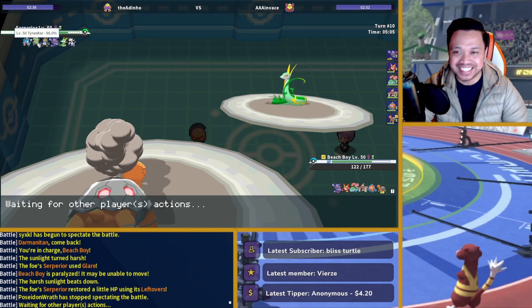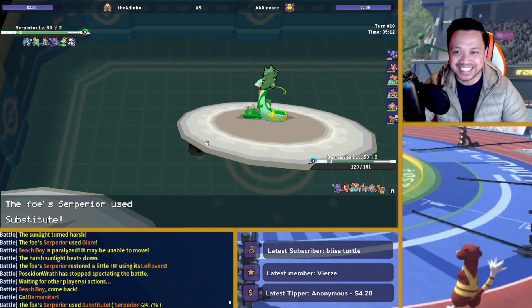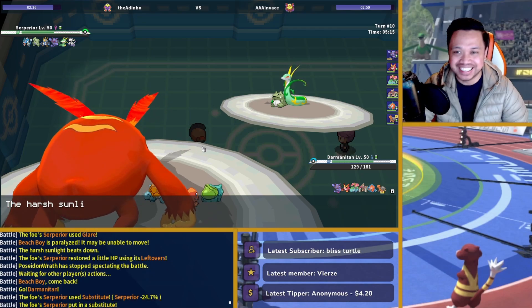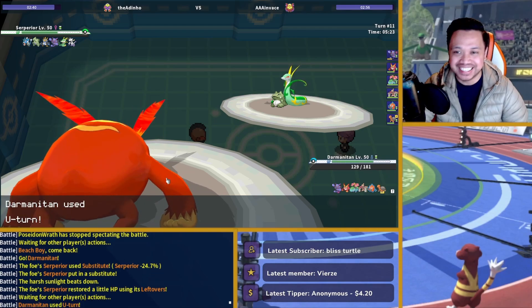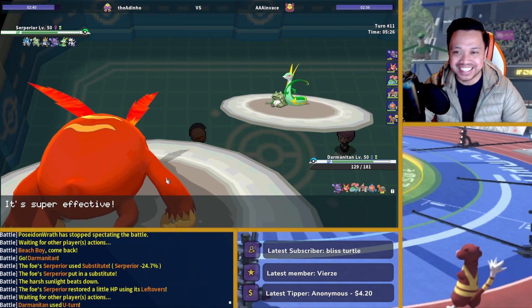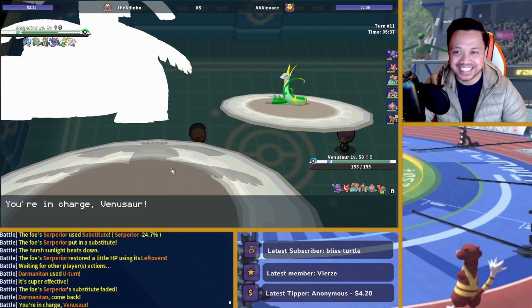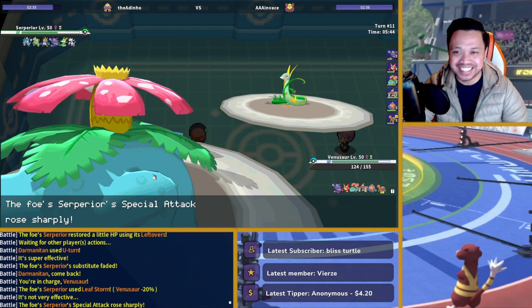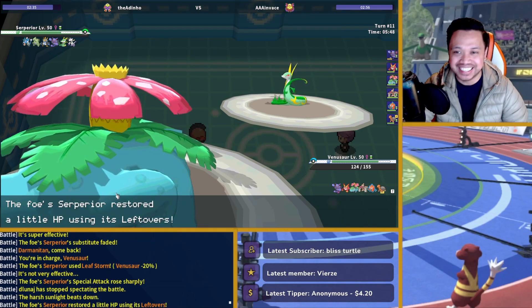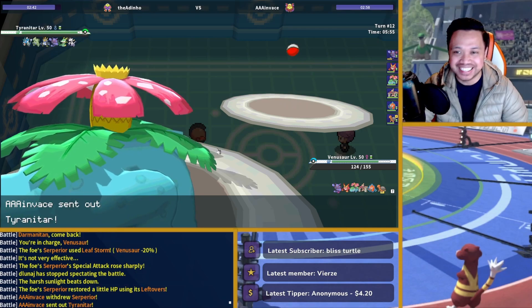I go straight into Darmanitan. If he stays in to do whatever, I still get to chip his attack. He decides to go for Sub again — he's that guy. I'm just going to U-turn again and bring in Venusaur this time. This is Sub Glare, most likely Hidden Power Fire, which does even less damage to me. I get Venusaur in now — Leaf Storm. Beautiful.